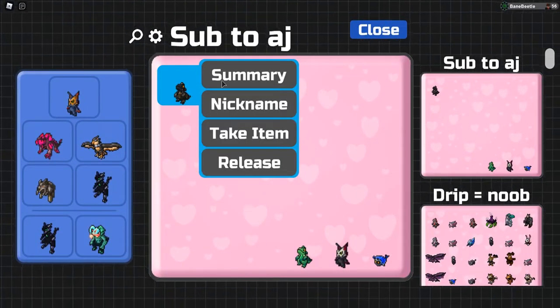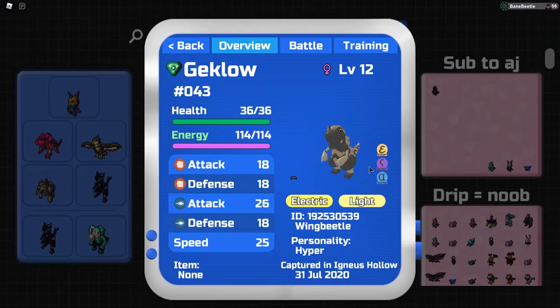Here it is — the gleaming hidden ability bronze that I got on Wing Beetle. It is a pure nature — pure Hyper — which is weird because my Duska had a different nature; it was either pure Smart or pure Nimble.